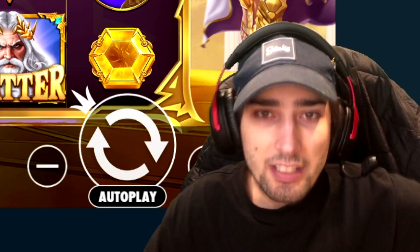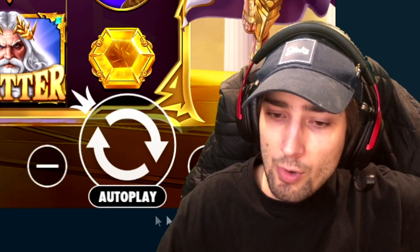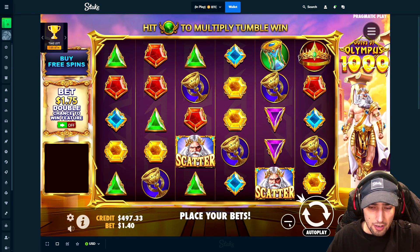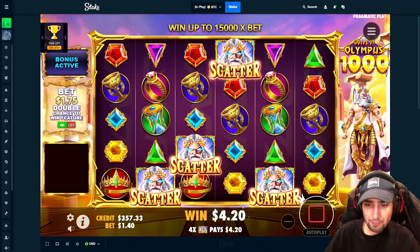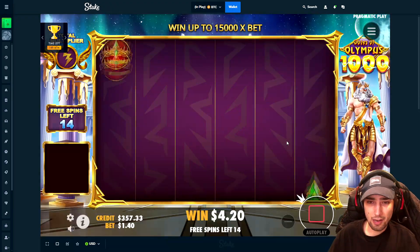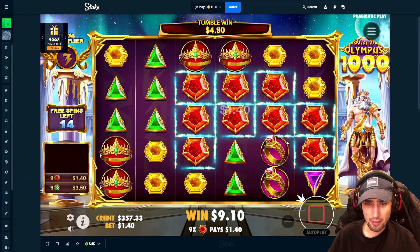How's it going everyone, we're back on Stake today and in this one we're going to be playing some Gates of Olympus. We got 500 bucks, so let's start it off with a $140 bet — pretty big for this game because honestly it's super volatile. I think the max win is like 15,000 on this game, so if we can somehow hit that, that shit would be insane.